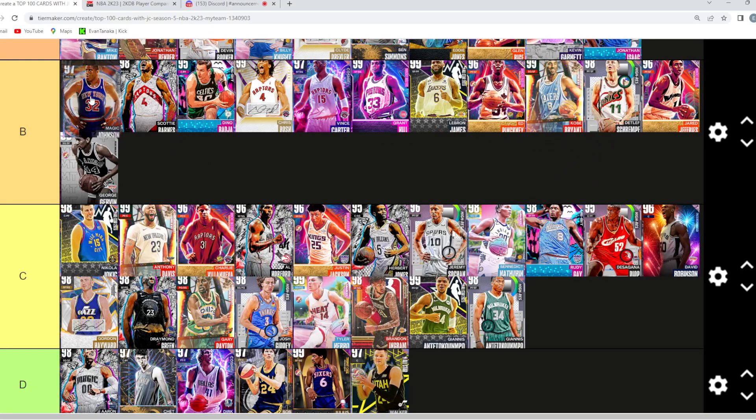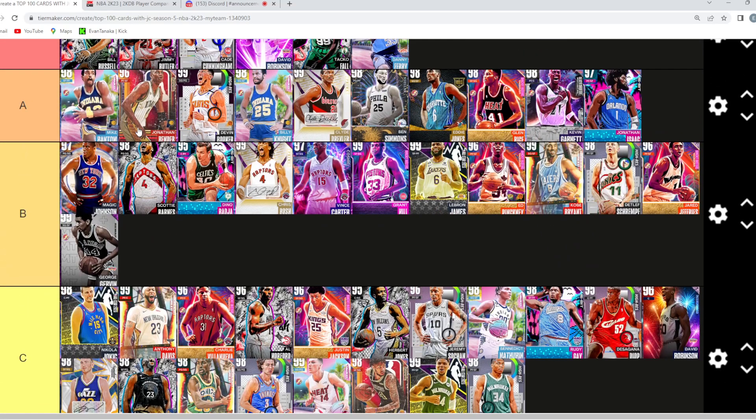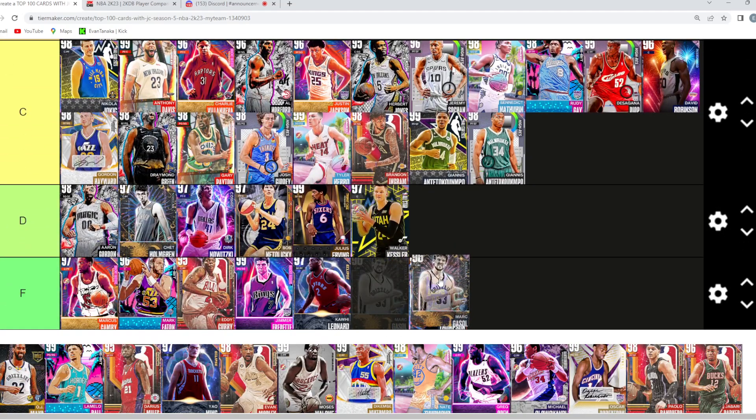For me I would have Ben in A and I don't know if I'd have Magic in A. I'd go Magic B — because his jump shot is questionable, his movement is good but not elite. Mark Gasol — F tier. He's slow and it's really easy to contest his shot. I mean, I just put him on this tier list because we have 100 cards and it's pretty hard to get 100 cards.